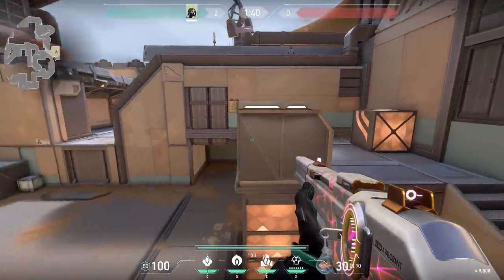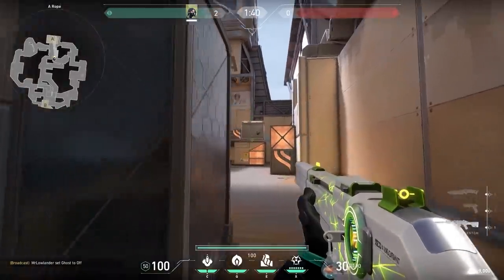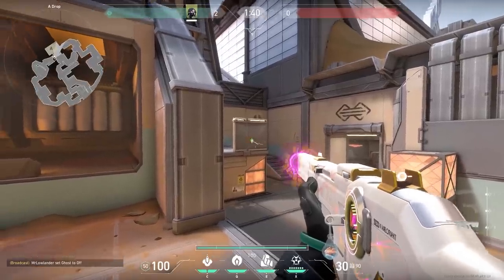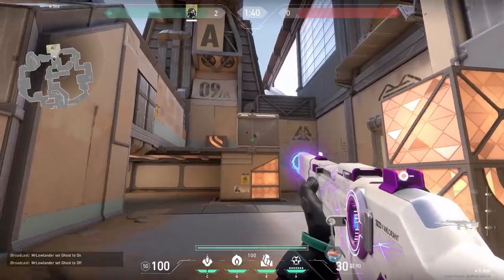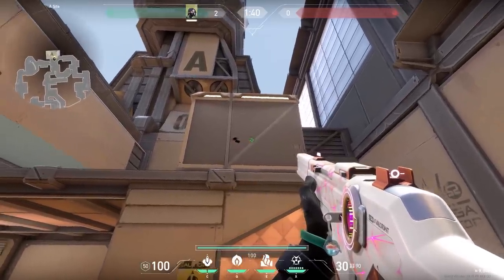Let's first talk about this wall. Planting the spike behind this wall is a very good spot. You or your teammates can wallbang this wall from a lot of angles. But you have to know something about it — you cannot wallbang this wall from ramp with a normal gun like a Phantom or the Vandal. The wall is too thick for that, so keep that in mind. And if you didn't know, the angles do matter when you are wallbanging something — a very unique mechanic.